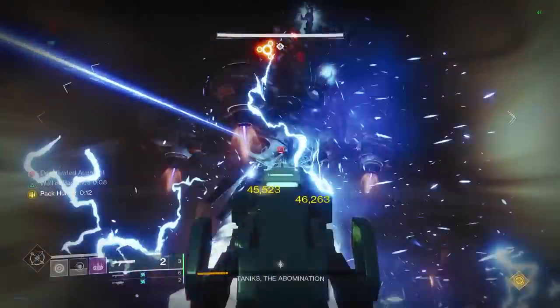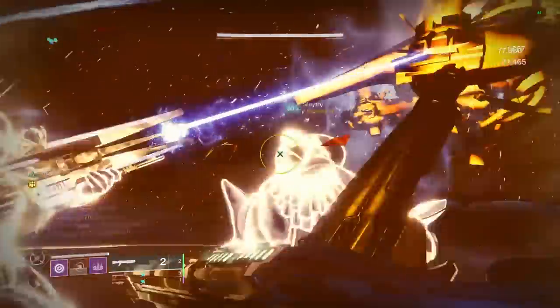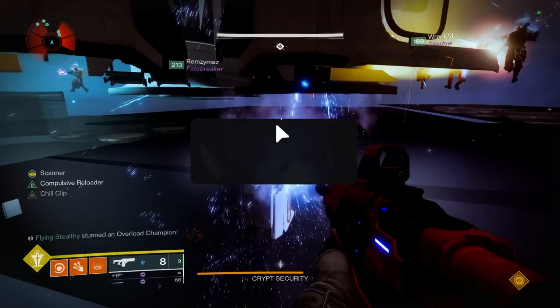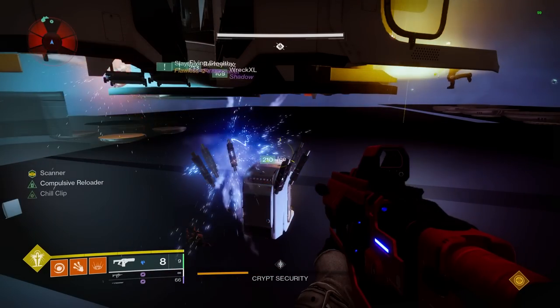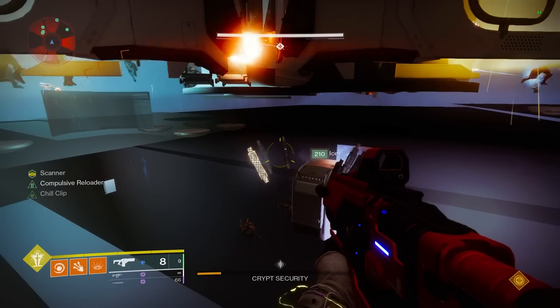And with that, you should now know the absolute fastest way to go about farming red borders, or even just random rolls, for DSC weapons. Let me know which rolls and weapons you guys are most excited to get first. I also stream a bunch over on my Twitch, so if you ever want to stop by and watch some loadouts or even some speedruns live, there is a link to that in the description below. Anyways, that's all for this video guys — as always, have a good one, peace.